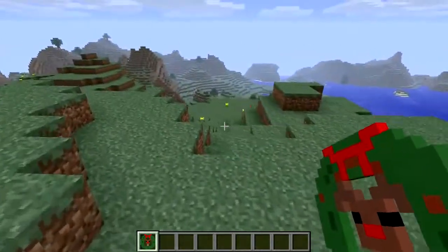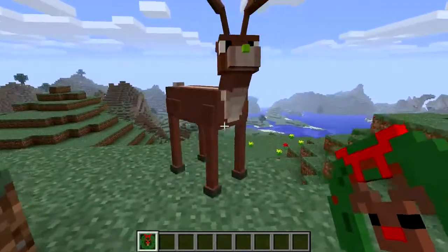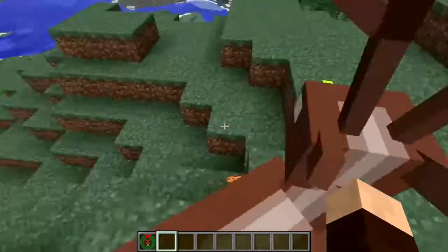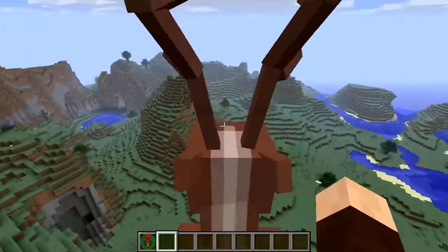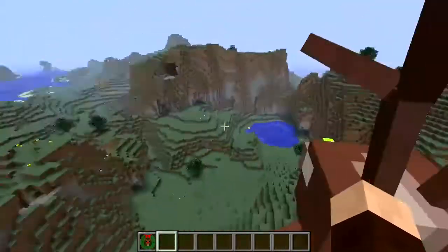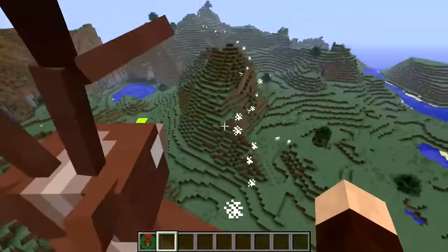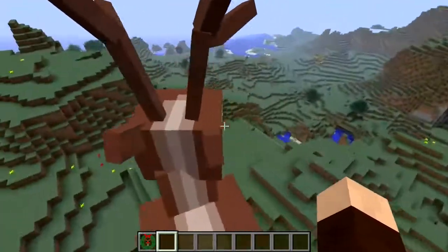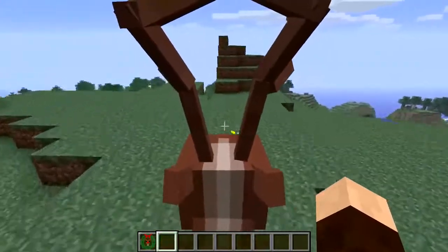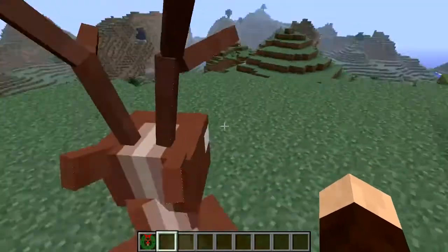Next one is the reindeer one — a bit of a festive Christmasy one. It does everything you'd expect a reindeer to do. Get on him and he will fly! A flying mount — check it out. There's your reindeer one with little bits of snowflakes coming off him. It's pretty cool actually. Shame it's just so Christmasy orientated, but flying is pretty spectacular.